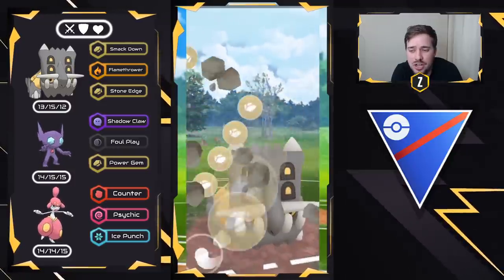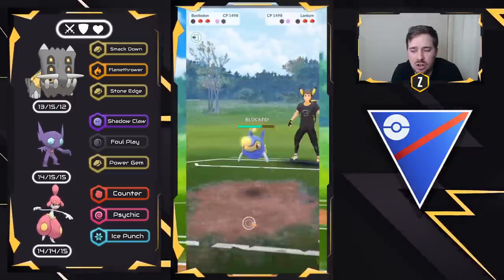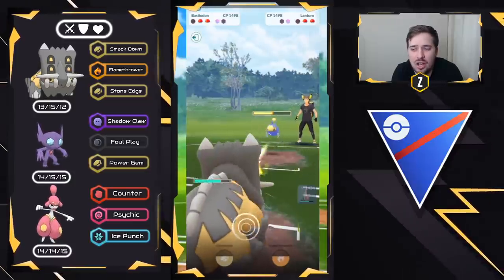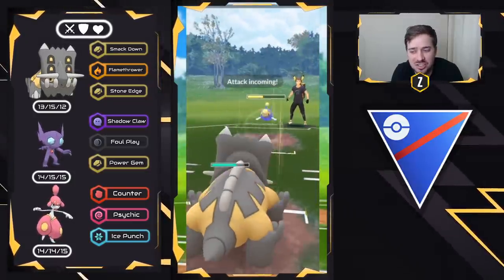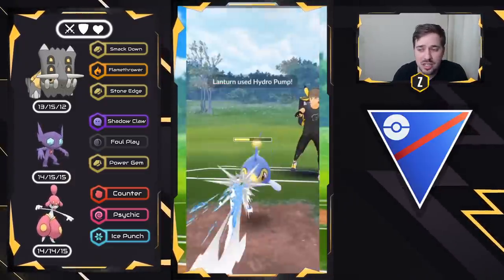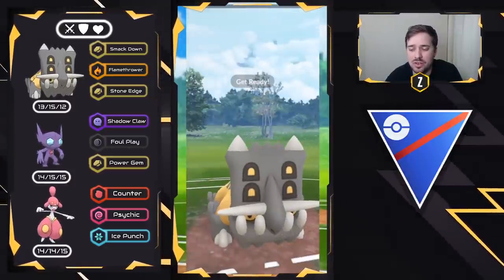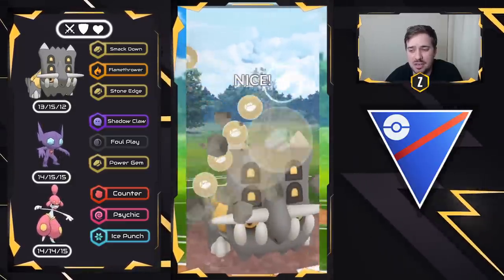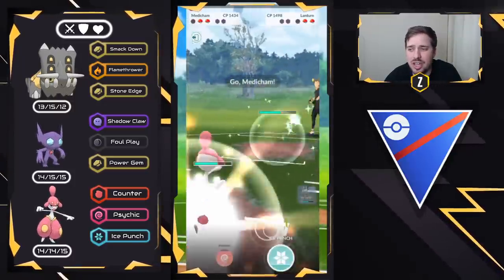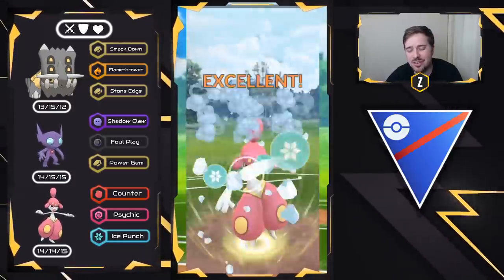I need to absolutely stall this matchup and look to bring Medicham back in because Bastiodon is my win condition now against this team. What we're going to hopefully do is shield this next charged move again — it is going to be another Hydro Pump, which is actually perfect. We build up some more energy, go for this Stone Edge, and then we need to swap into Medicham to start getting ahead on energy. We got the final shield and they decide to swap out into Hypno. We need to go for Ice Punch right here — this is very, very tricky.